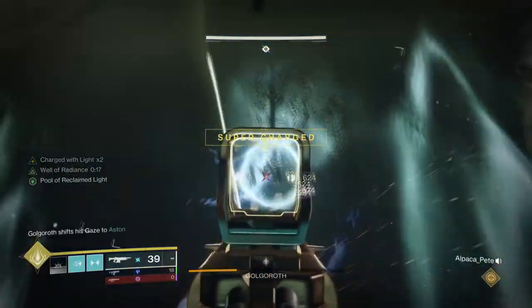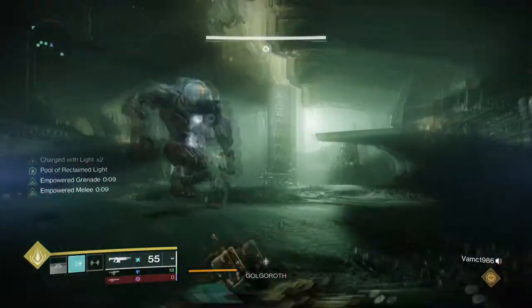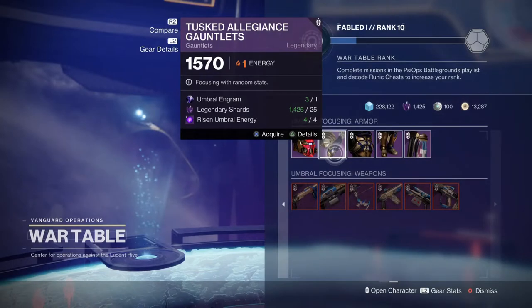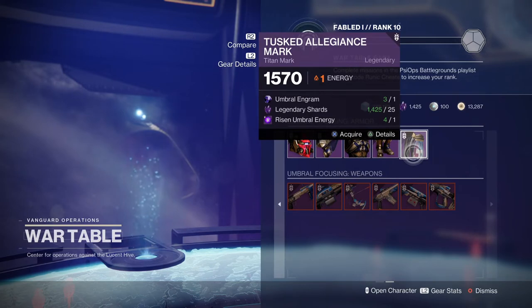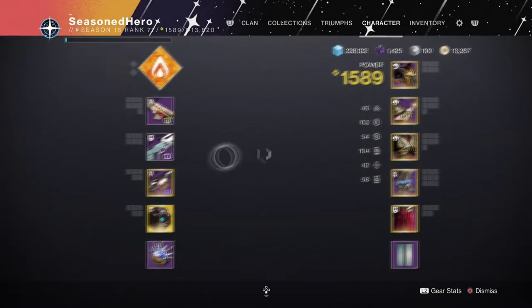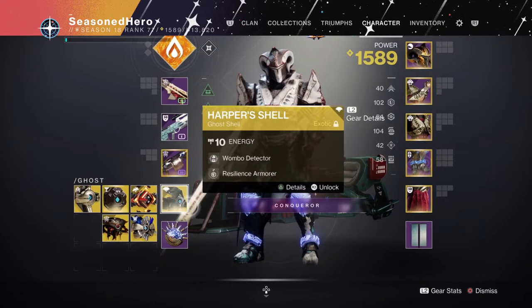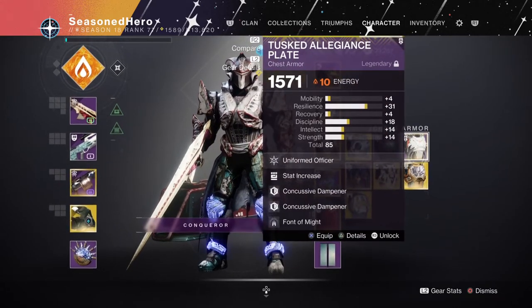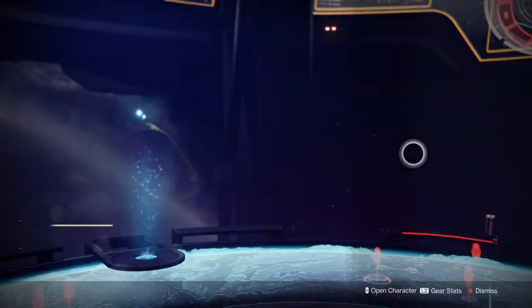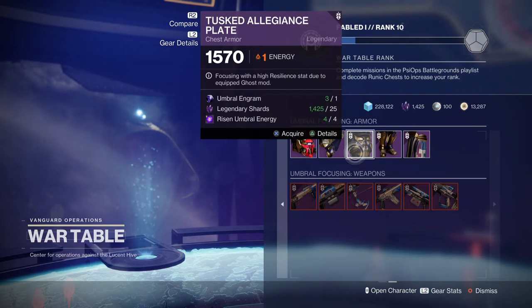Master Raids should make it easier to control your stat spread since you know what you will be getting and how you can attune it to your liking. Next we have the Helm Vendors, which is one of the easiest ways to stat focus your armour with little effort. All you need to do is get an umbral engram and umbral energy for the vendors. This is what I tend to rely on the most — you'll be getting the two needed items on a daily basis, and although the stat spread isn't as strong compared to master content, it still allows you to reach your goal easily. You can get an easy 64 stat roll armour just by focusing here.